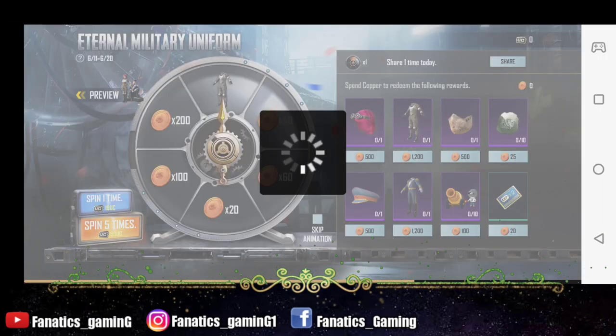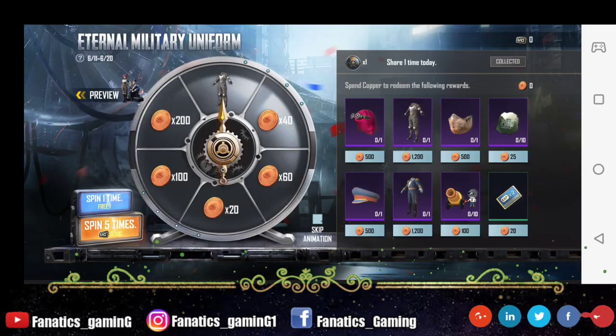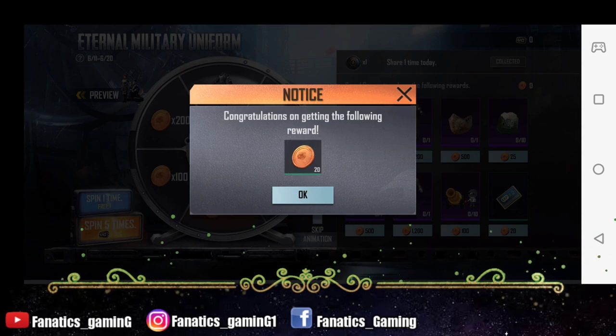When you come back to the event again, you will get the option on the right-hand side. So now let's see if there is something on the right-hand side for our free spin.